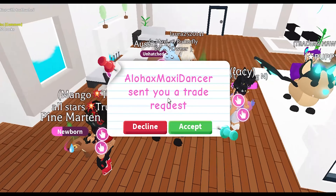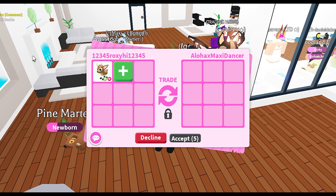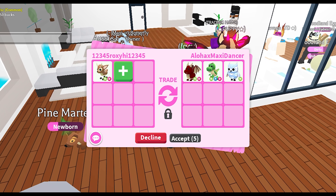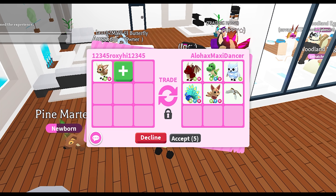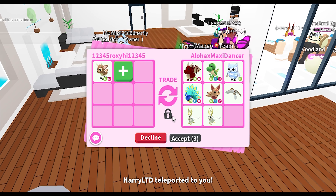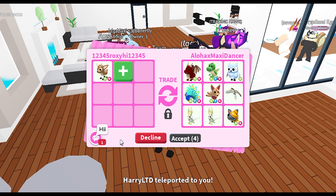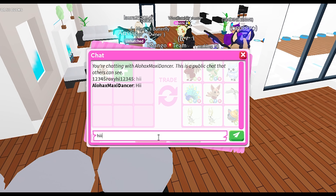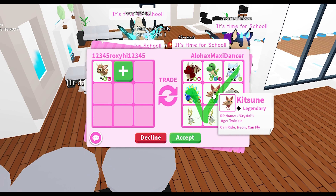Aloha Maxi Dancer sent me a trade request — great to see you, my friend. I put the neon ride fallow deer into the trade. Looks like they put in a neon red dragon, neon flyer T-Rex, neon snow owl with no potion, neon fly ride peacock, neon flower kitten orchid, a hawk, and two golden horns with no potion. It looks like they accepted the trade request.